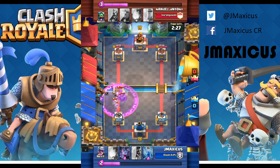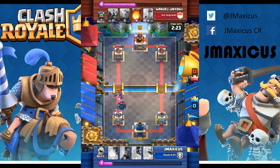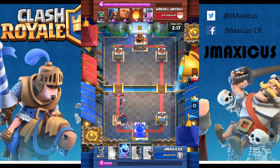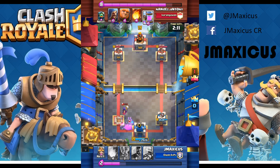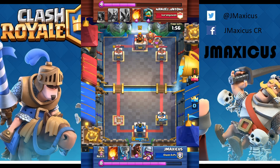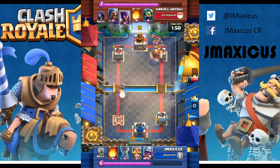The rage spell just destroys me. I have to put zap down trying to prevent as much damage as I can — it's futile. I put bats down and I know I'm going to take king tower damage because it was just such an effective push. The rage really caught me off guard. I see the pump and I pretty much think it's over. But I just have to keep pressing on and hope that he makes mistakes I can capitalize on.